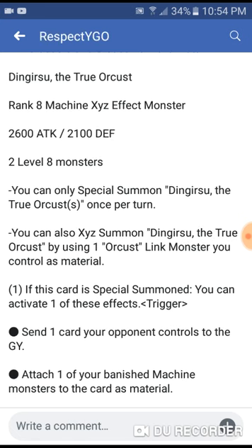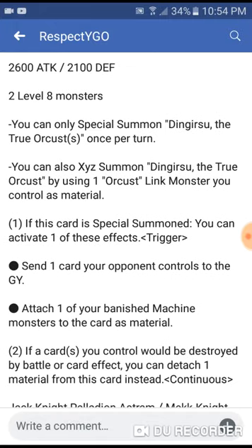The first card we're going to talk about is the Orcus monster — it's Dingirisu, the True Orcust, a Rank 8 Machine XYZ Effect Monster with 2600 attack and 2100 defense. It takes two Level 8 monsters, but you can only special summon one per turn. You can also XYZ summon this monster by using one Orcust Link Monster as material — so we are now using Link monsters for XYZ summoning.